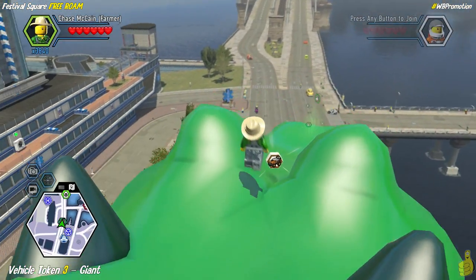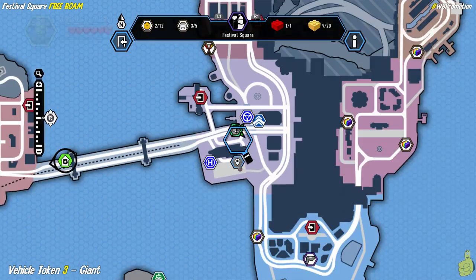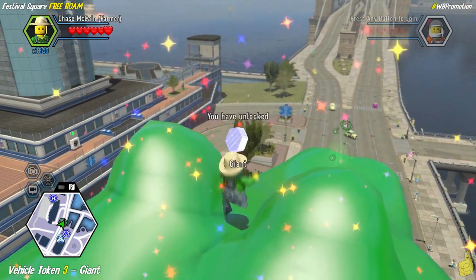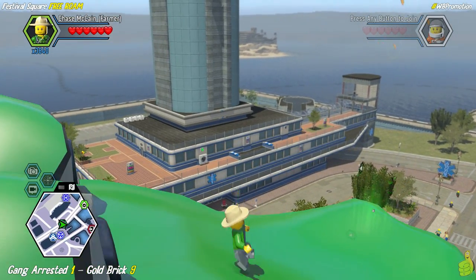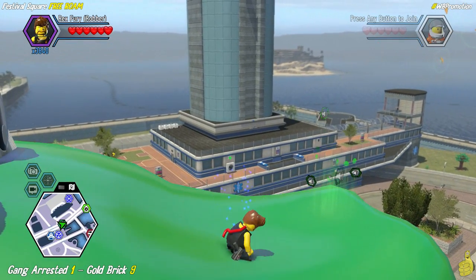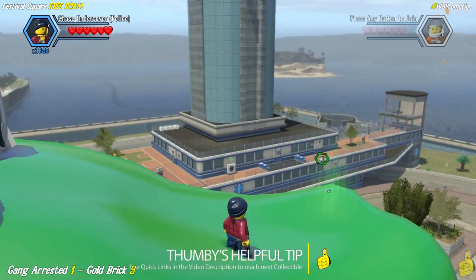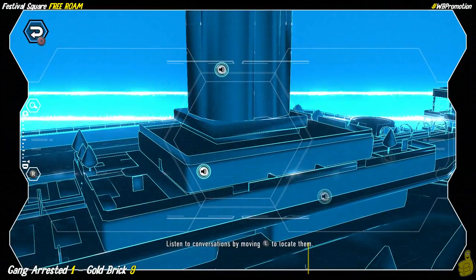We've bounced our way all the way across from chicken to pig to pig to alligator. Now we've got ourselves a vehicle token waiting for us up here. And that's not the only thing — don't go get all excited and bounce off quite yet. We actually have a gang arrested point up here, and there you can see there's the top of the hospital. You might be able to make your way to the top over here from the top of the hospital.